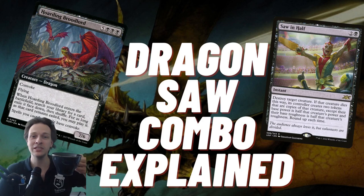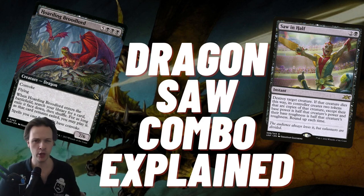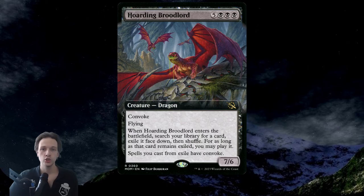Hi everybody, and big welcome to CDH Tea Time with a combo explained: the Dragon Saw combo. So the Hoarding Broodlord is an eight mana — three black and five generic — for a 6/7 with Convoke and Flying.